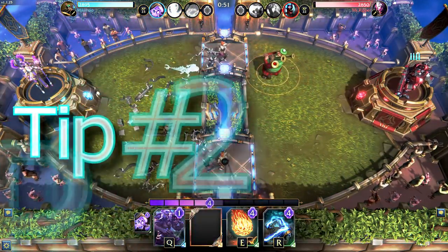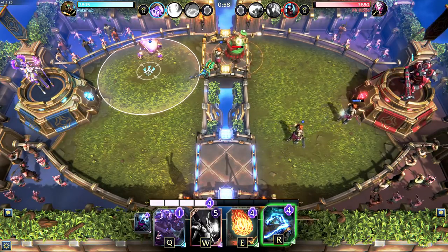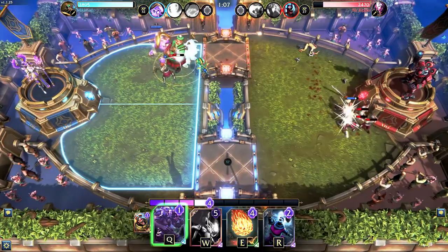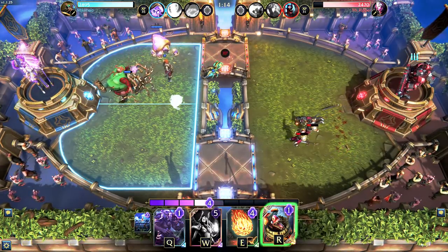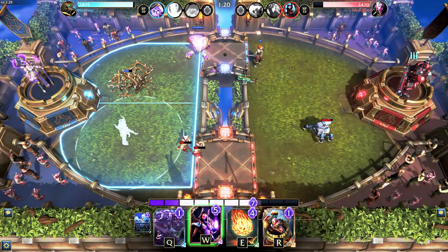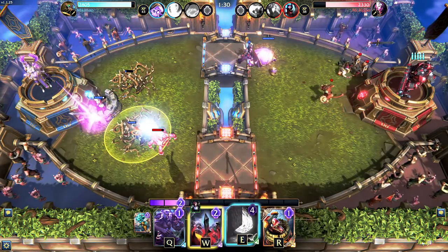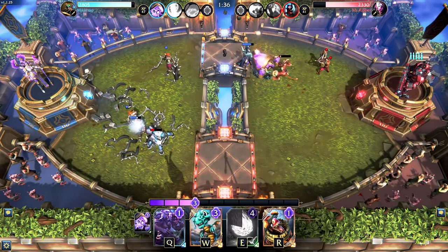Tip number two: play defense. Defense is one of the most important concepts in Minion Masters. The only way to survive is to make sure your tower doesn't hit zero health, which means being able to handle the pushes your opponent sends. A good defense can also be part of a strong offense — here I defeated their Troubadour, a big unit going straight for my tower, and was able to turn that into units pushing the other way, then set up a second defense for their second push and turn that into a second counter push.